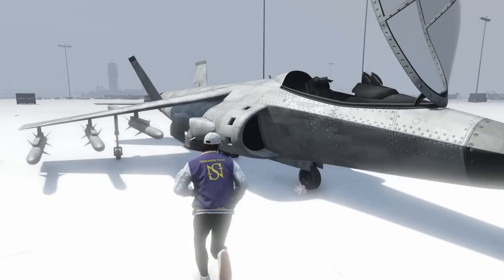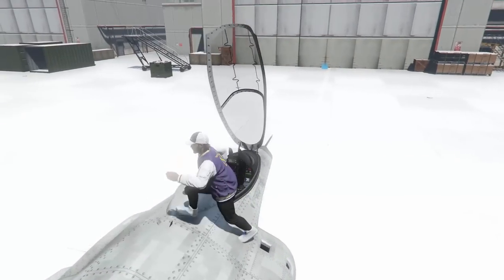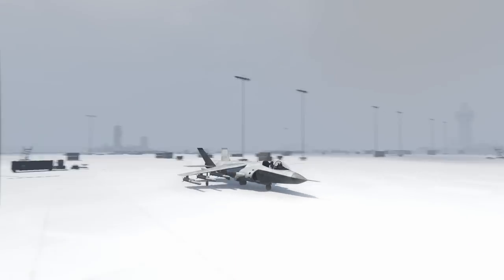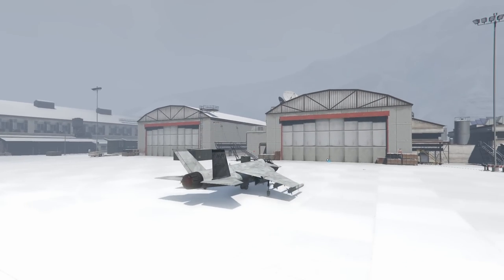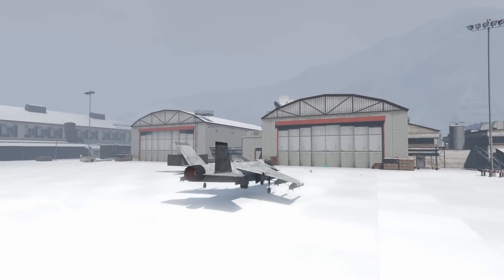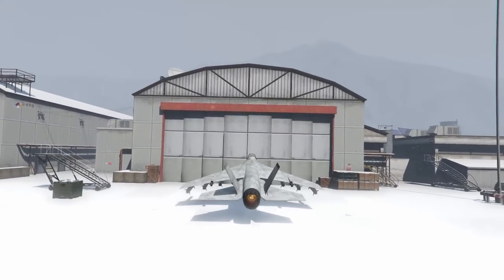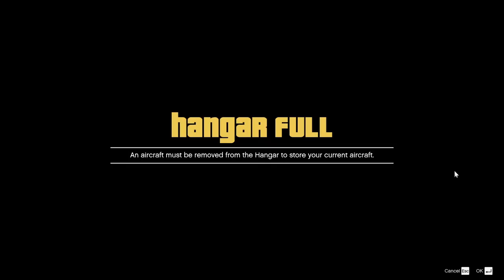Now if you guys didn't know, you can actually change one thing on the Hydra. What you're going to need to do is obviously own a Hydra, call Pegasus and go pick up your vehicle. Then you're going to need to own a hangar with a vehicle workshop. Then you can simply fly into the hangar, and it will say an aircraft must be removed from the hangar to store your current aircraft — or you might not have to do that depending on how many aircraft you own inside your hangar.